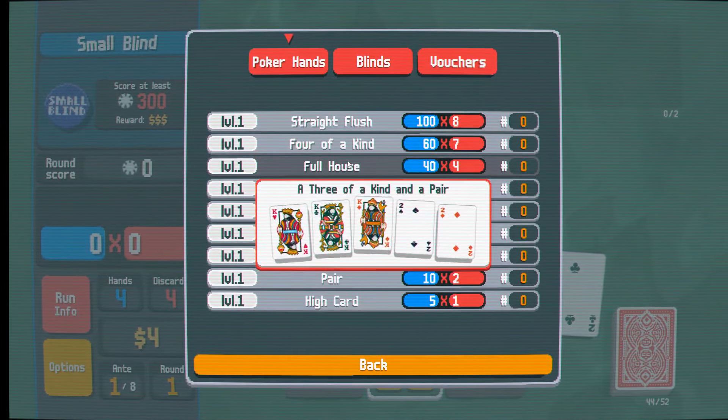I had the speed set to 4 because I'm apparently a fast person. This is a joker. These will be used to make our runs better and make your hands stronger. This costs $7 so that flushes and straights can be made with 4 cards. That seems really powerful because then I can more consistently get my straights going.